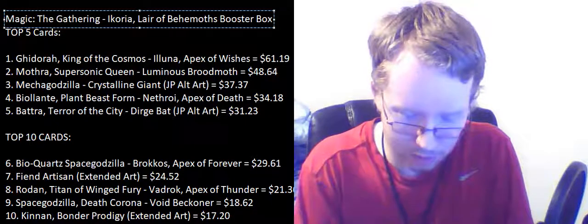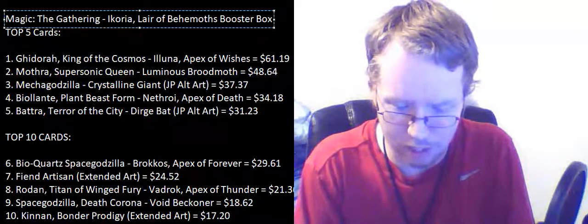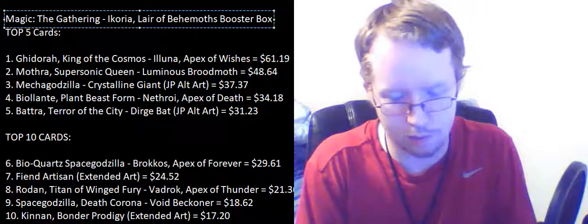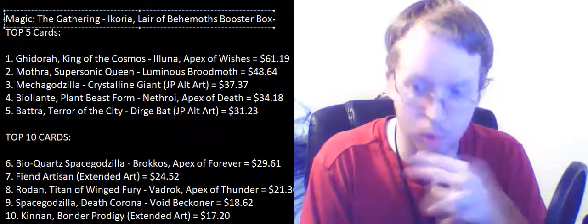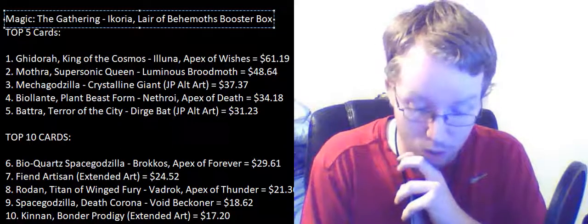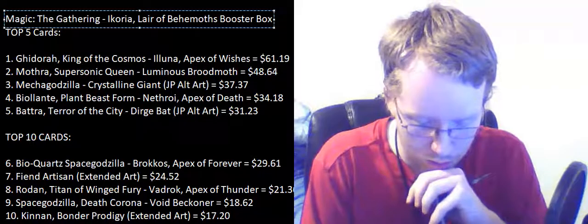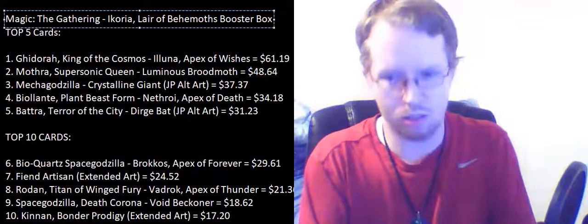We have Call of the Death Dweller — that is freaky — Valiant Rescuer, Dire Tactics, and Karuga the Macrosage. A 5/4 dinosaur hippo for five mana, needs two green or two blue or mixed. Companion — your starting deck contains only cards with converted mana cost of three or greater and land cards. When Karuga the Macrosage enters the battlefield, draw a card for each other permanent you control with converted mana cost of three or greater. That's interesting.